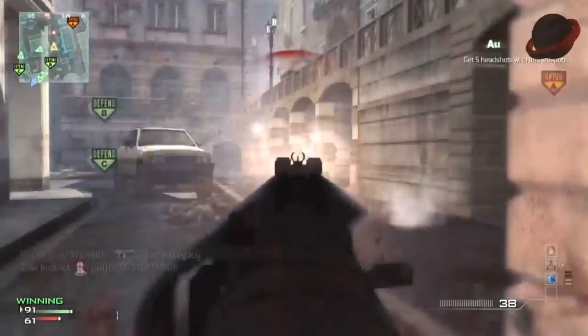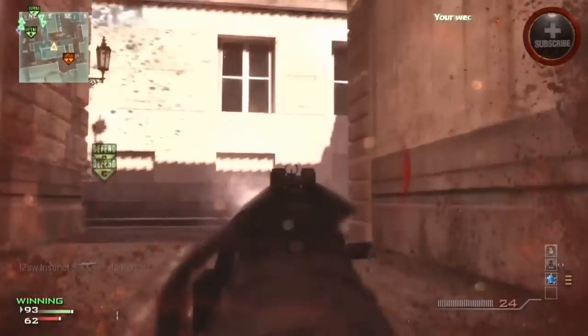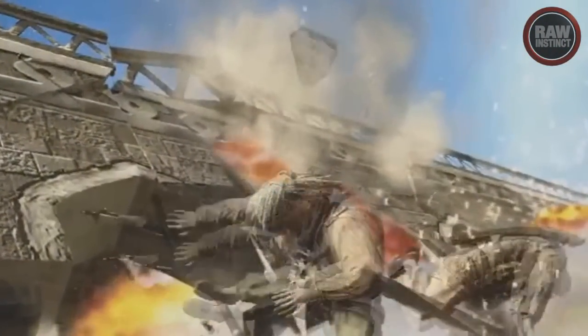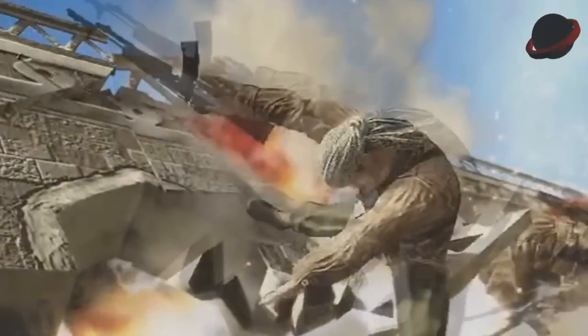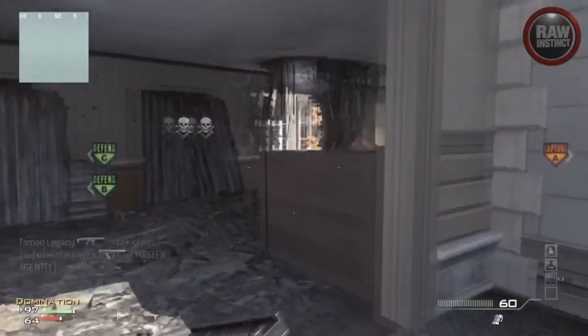The first sighting of the AN-94 was within the Call of Duty Black Ops 2 world reveal trailer. It was only about a second and a half to two seconds long, so you really have to keep a keen eye out for it. I've slowed it down for you guys, and what it shows is an enemy being essentially blown up and tossing the weapon out of his hand.